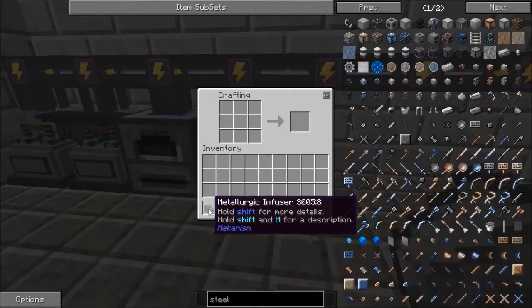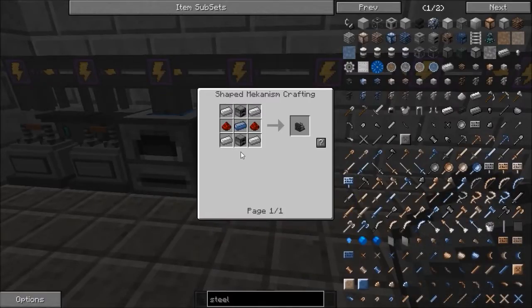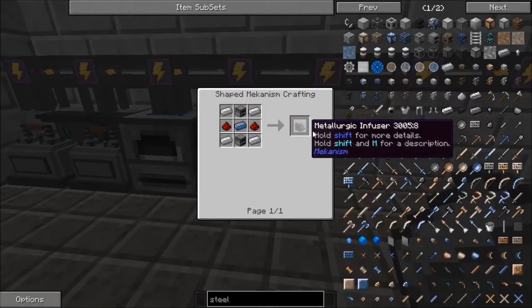I've showed you many times how to make one of these but I'm going to show you again. You're just going to need four iron ingots, two furnaces, one aluminum ingot and two redstone, and that makes your infuser.